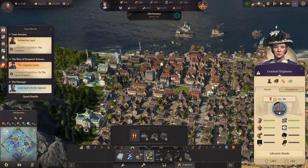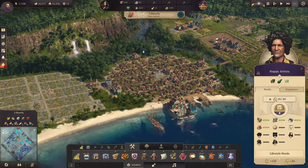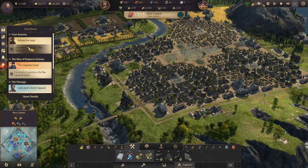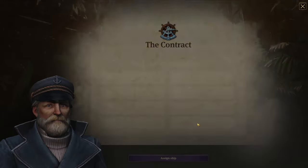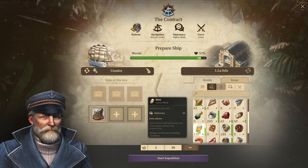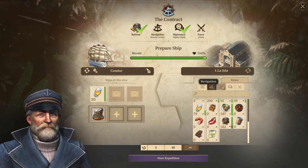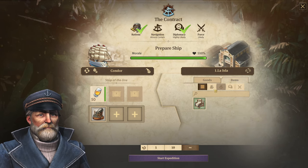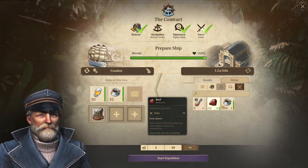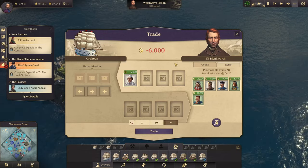In summary: we have Artistas in the New World, we've taken Manola as a major production hub, and we have our first engineer in the old world. Next we should do an expedition or contract. I assigned a strong ship, loaded it with beer for rations, diplomacy, and navigation, plus coffee and beef for force, then launched the expedition.